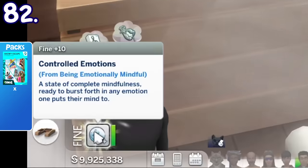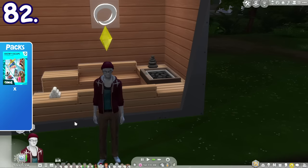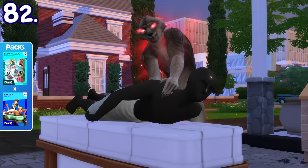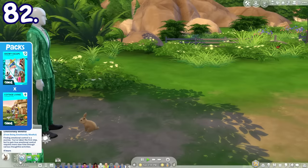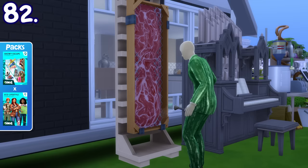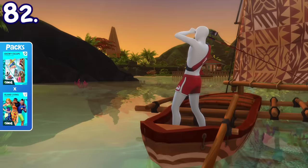Mindfulness, an emotional state feature from Snowy Escape that, when reached, lets Sims switch to any emotion at will, can also be triggered by doing wellness activities like sauna, massage, bath with soaks, yoga and meditating, listening with earbuds, watching bird flocks, petting a bunny, playing the pipe organ, reading a magic tome, studying a textbook, taking care of the meat wall plant, stargazing, fishing on a canoe, and more.